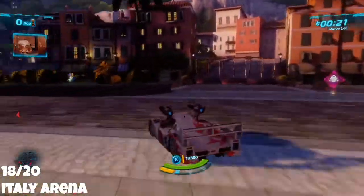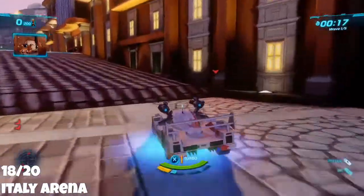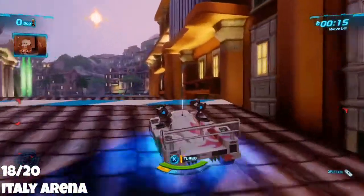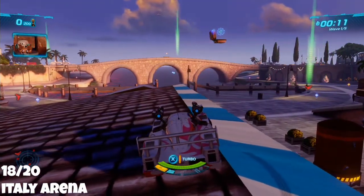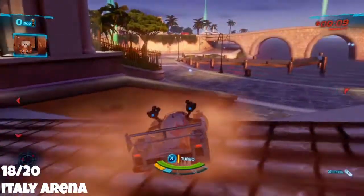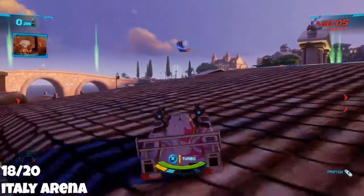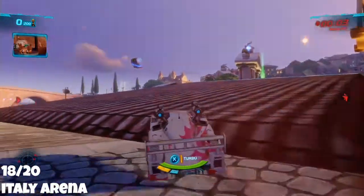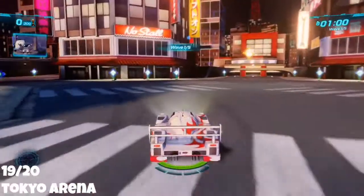Number 18 is Italy Arena. Find this roof, get at least one boost, and line up your jump quite nicely. From there all you need to do is hit your turbo and jump — and you should get it quite easily.